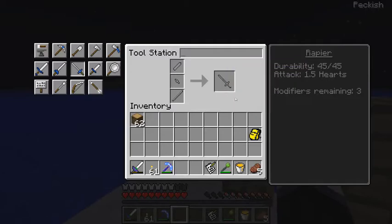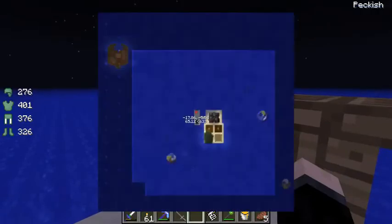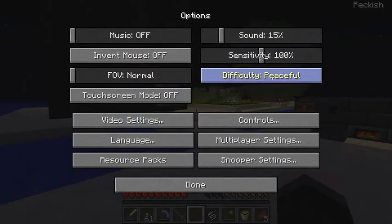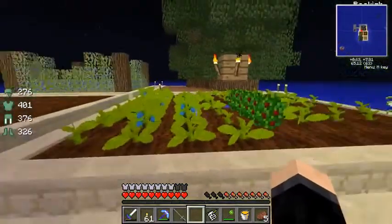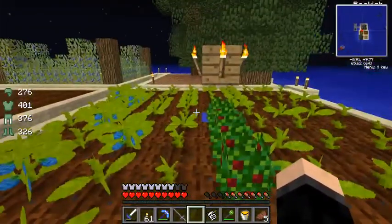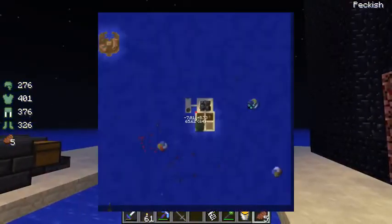Considering this is a rapier, the durability is going to be low — it's going to be 45 for this pure stone one. Attack is not going to be so great. But I'll show you what it actually does. The reason why I went to Peaceful is because somehow a creeper actually got over to my farm and blew half of it up. So most of this had to be replanted and refarmed. Can we find an enemy anywhere? Looks like there's a couple up there — let's go say hi to them.